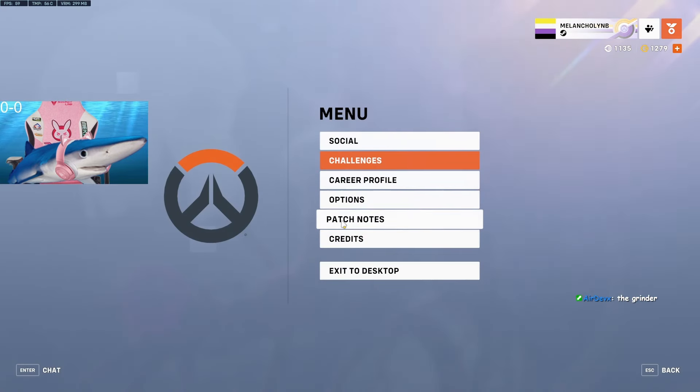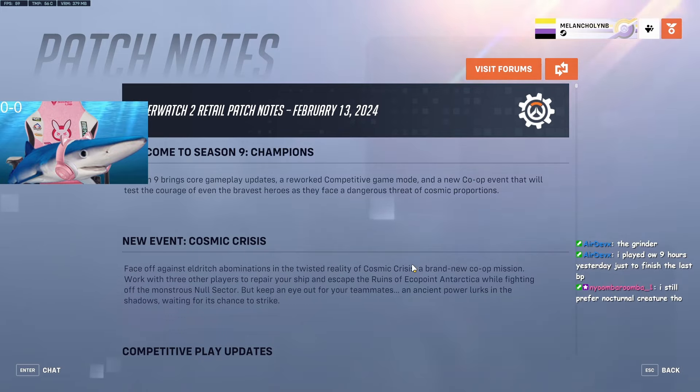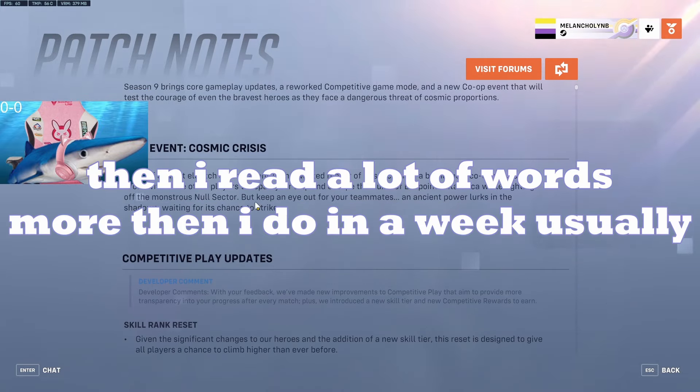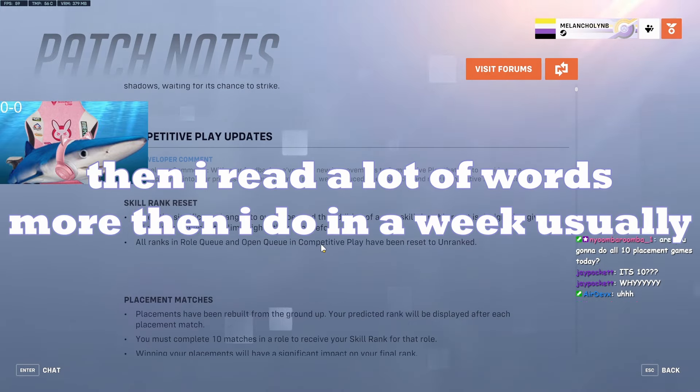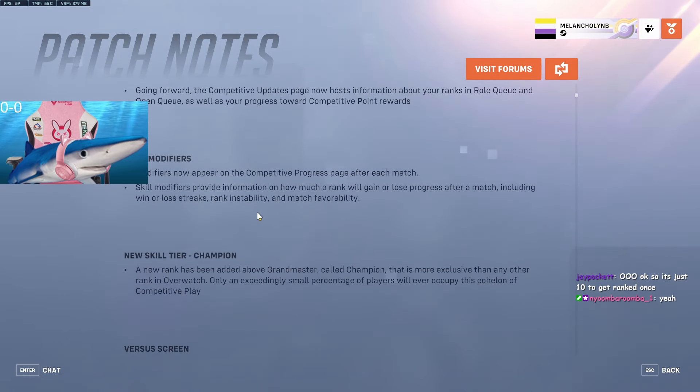That's done, now we can go through the patch notes page. Season 9 brings core gameplay updates, a rework of competitive game mode, and a new co-op event that will test the courage of even the bravest heroes as they face a dangerous threat of cosmic proportions. Modifiers now appear on the progression — settings update.